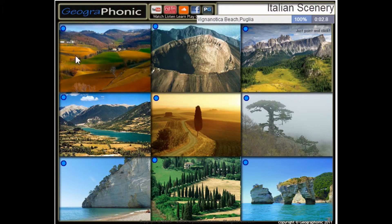The first one is Vicianaccio Beach in Puglia. This is Gargano National Park. This is a pine tree in Polino National Park, Calabria.